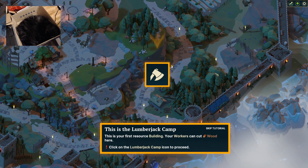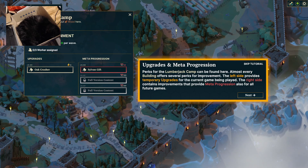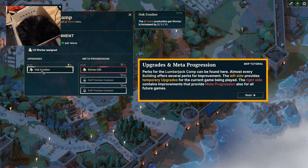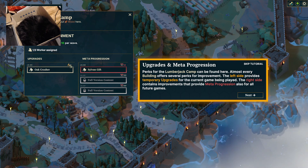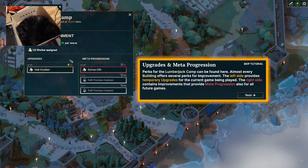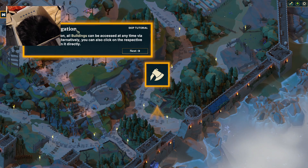This is the lumberjack camp — the first resource building. Your workers can cut wood here. We'll assign a worker. Works for lumberjack camp can be found here. Almost every building offers several works for improvement. The left side provides temporary upgrades; the right side is improvements for meta-progression. Do I have any of whatever this is? I do. Sure, we'll assign everyone.